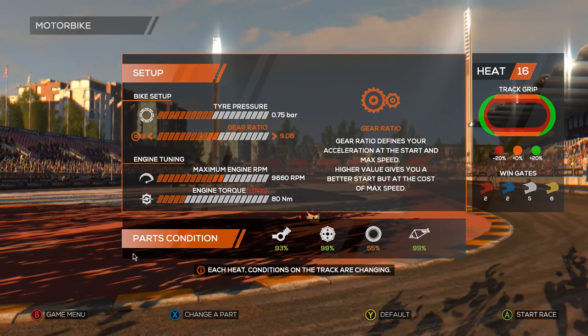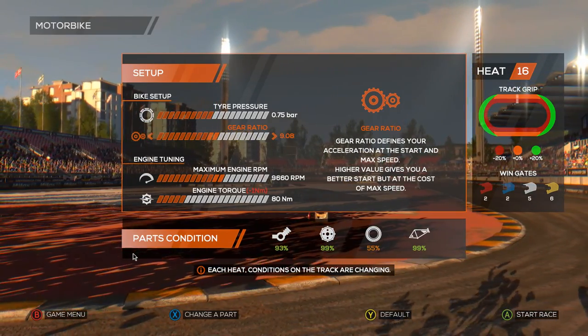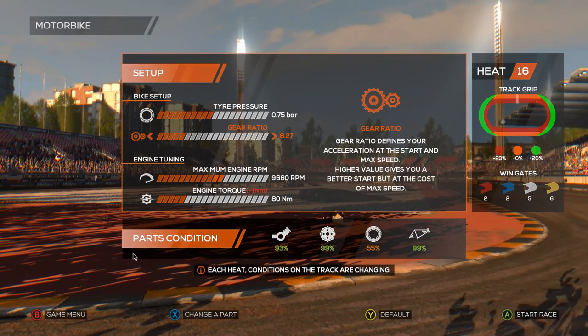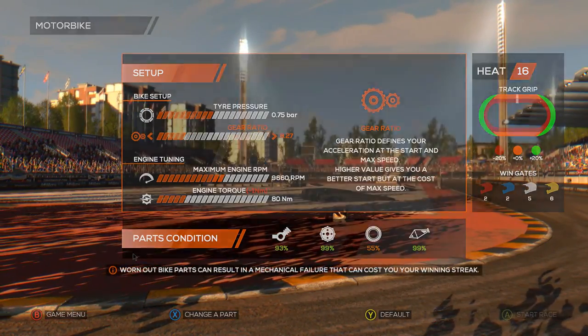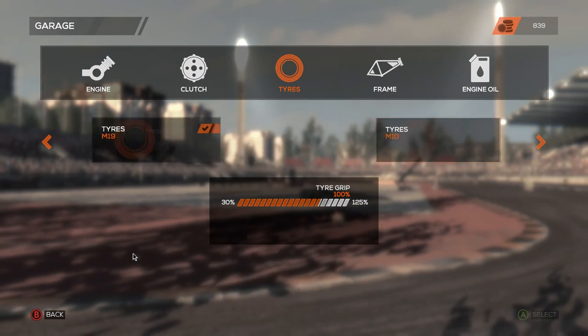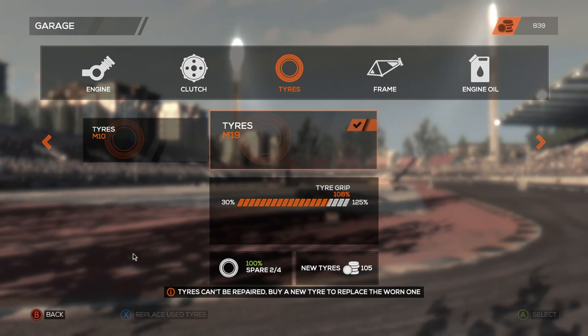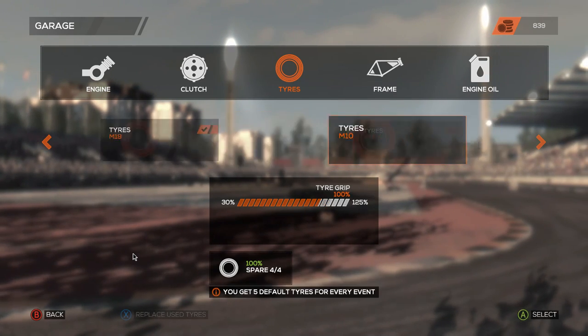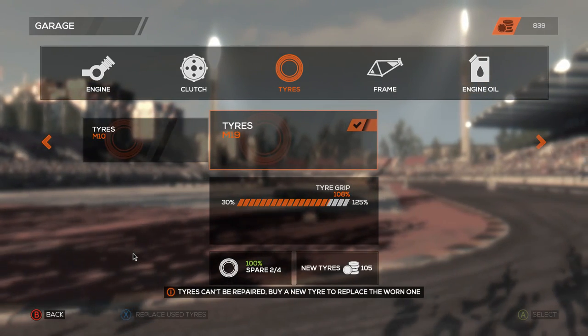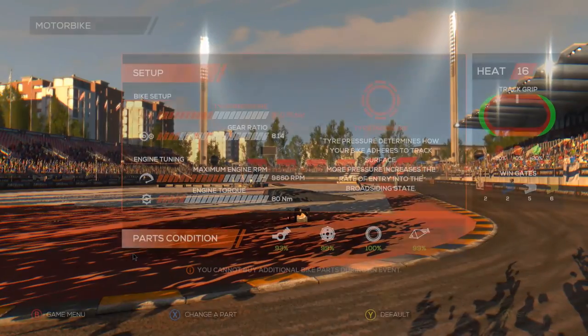So gear ratio - higher value means better start? Ah right, I put that the wrong way - that was my stupid. We've definitely got to go for some new tyres. Now here is the conundrum - we have some of them. I'm going to stick them on. It's 8% more grip than the other ones. Okay, we're going with these tyres. I have to do well in this race - I'm pretty sure I can't even make it to the semi-finals now, but we shall try.